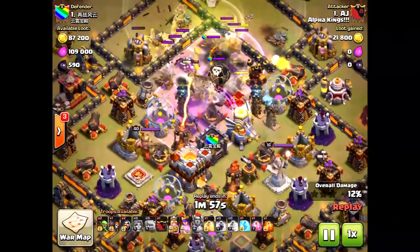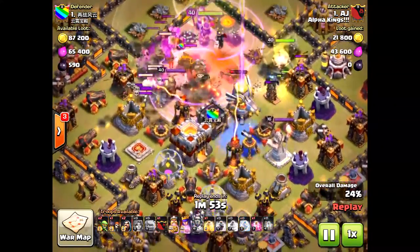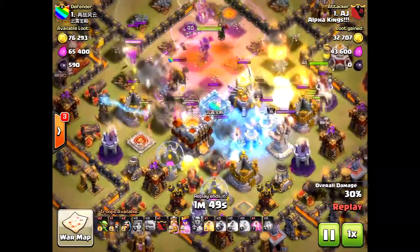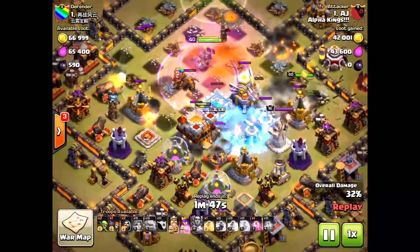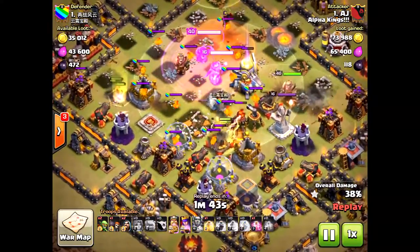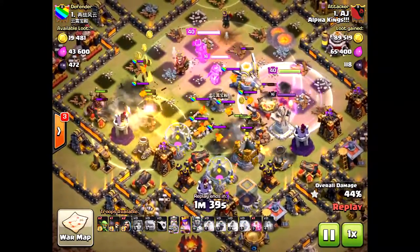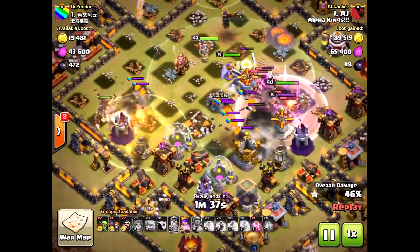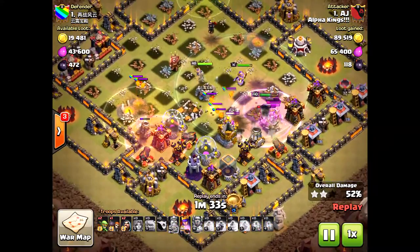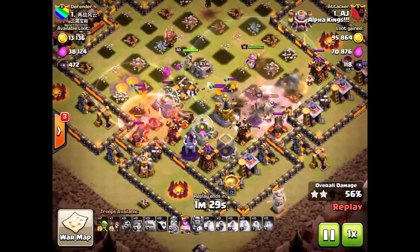He brings one freeze spell, and of course with the Eternal Tome ability the eagle artillery is less effective. He did just miss the eagle artillery with the freeze spell, but look how quickly this raid is almost over - the king and queen are hardly touched, still at full health. The king is finally getting hit. He's got some hogs in the back end to clean up and take down some of those defensive units while they're hitting the queen and king - very smart to have some back-end hogs.